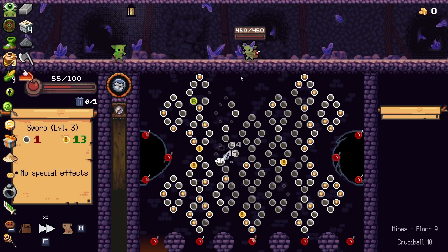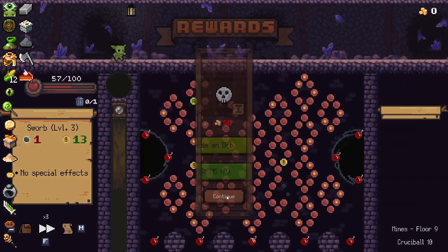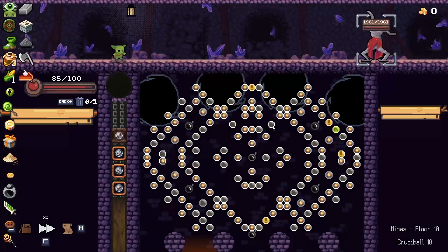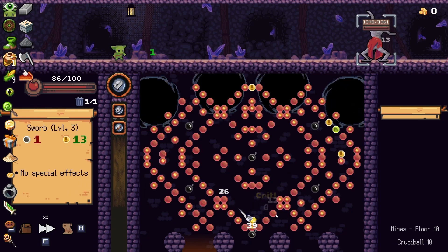At least we got the danger close guy first — there we go, perfect. Not bad. We still have coins we can hit so I'm gonna try to just bounce around a little bit. That's like a full HP heal!